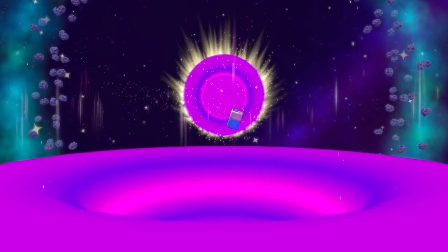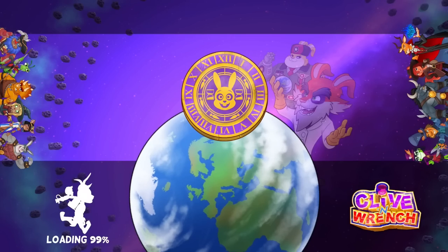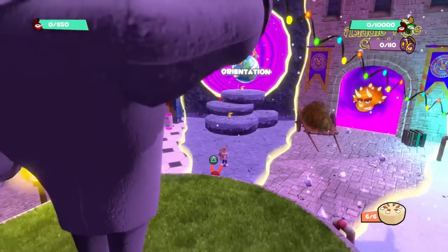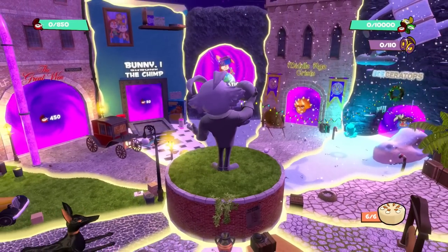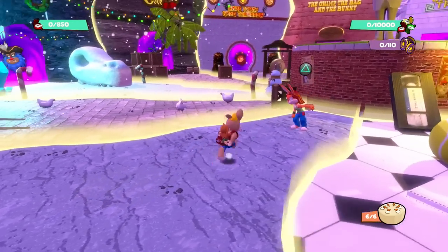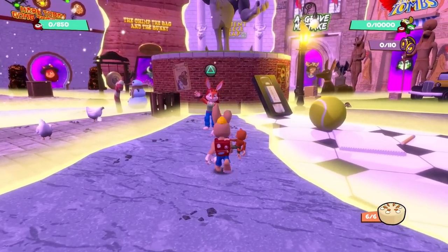Whoa, here we go. It looks like we're popping up in our first area. Is this the overworld? Whoa, this is so cool. All right, so here we are, playing as Clive and Wrench right here. I think Clive is like the bunny and Wrench is the little monkey. Hi!